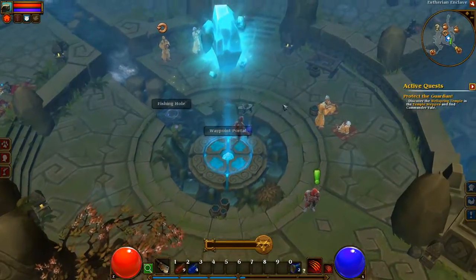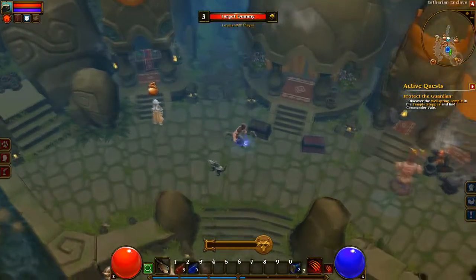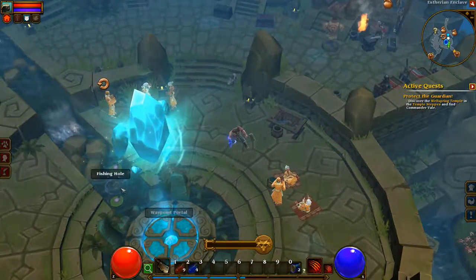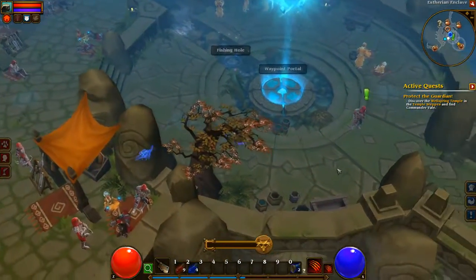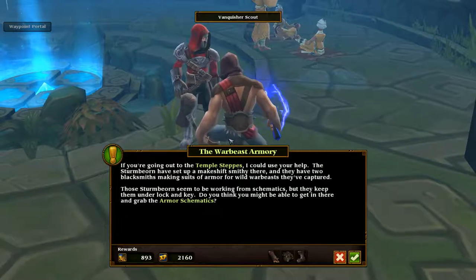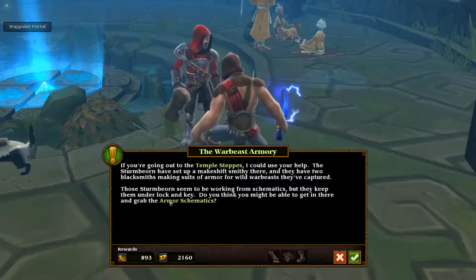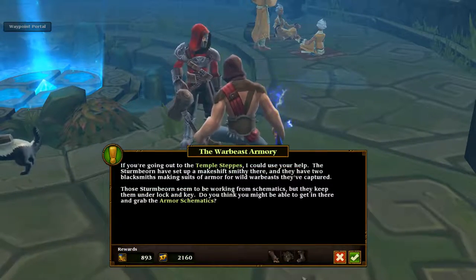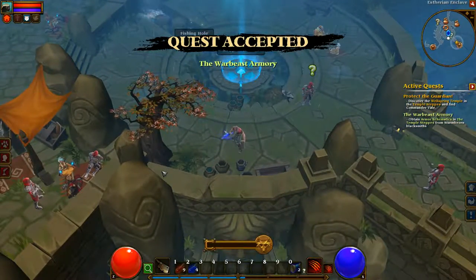Now in this little town there's also a goods vendor and a blacksmith. You've also got a spot for fishing — I'm not 100% clued up on that. And another quest to accept: I've got to find some armor schematics and you'll get one of these as a reward. So we'll go ahead and accept that, and that will be for the next video.